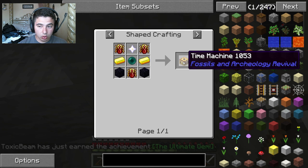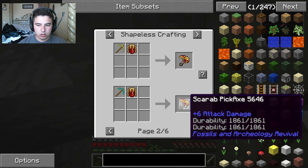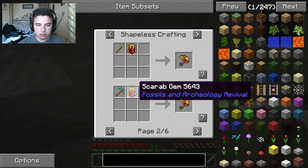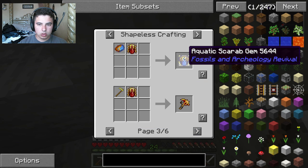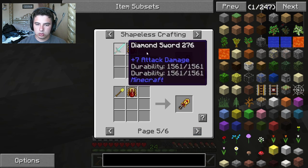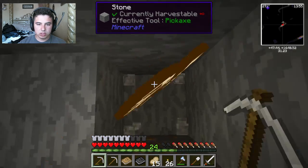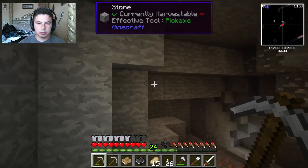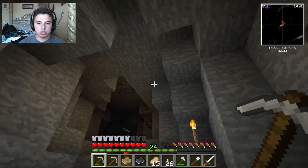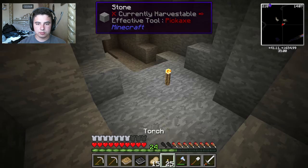A time machine! Oh my god — oh my god, we can make a — oh wow, oh my god. What does it do? I don't get it. Oh, this is dope! Oh god, that's cool. No way. I mean, that's cool. We need to make a time machine. I did not know there was a time machine in this game! Guys, that's dope. Does it take us back to the prehistoric world? Because if it does, sign me up!